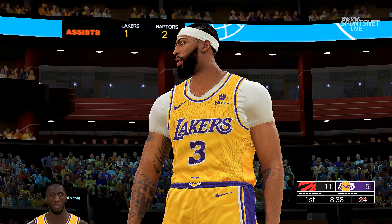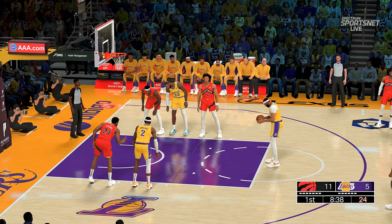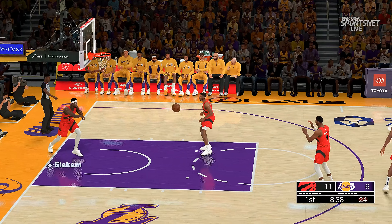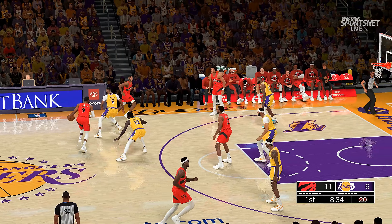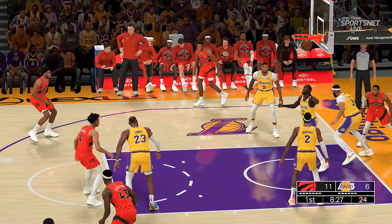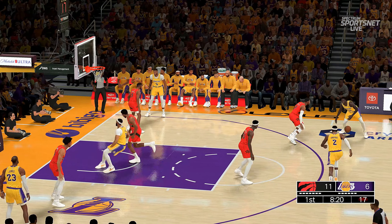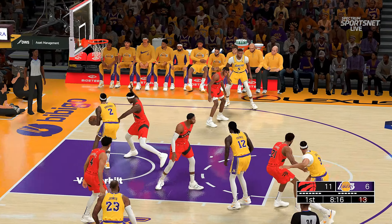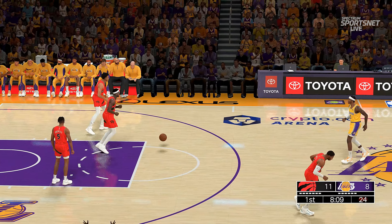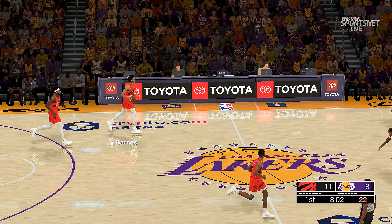Davis can't get the first free throw but makes the second one. Injuries have played a serious role in the career of Anthony Davis, but when he's healthy he's a top-ten player in this league — you just hope for his sustained health. Barrett still has no points, that one no good. Prince against Barrett. Here's Prince, here's Vanderbilt — tries again and terrific work on the offensive glass as he picks up the deuce. This guy is just working his tail off on the boards; you love the effort, love the energy. The Raptors have gone four of seven, shooting a solid percentage.